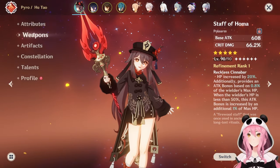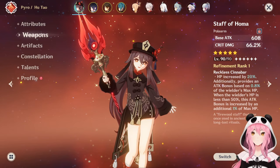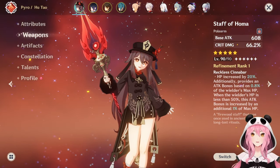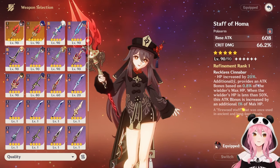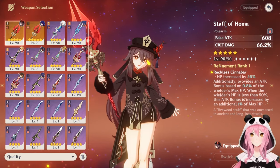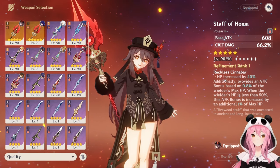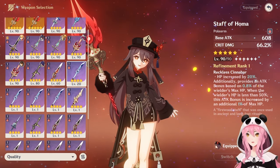Let's talk about weapons for Hu Tao — thankfully she has a lot. I have her signature weapon, the Staff of Homa, which is one of the best weapons in the game overall and is her best-in-slot. If you don't have it, don't fret — there are plenty of four-star options. If you have any other five-star polearm like the Staff of the Scarlet Sands or Primordial Jade Spear, those are all going to be good. But let's move on to the more friendly free-to-play options.